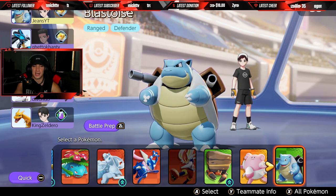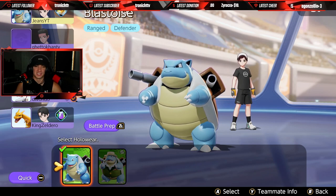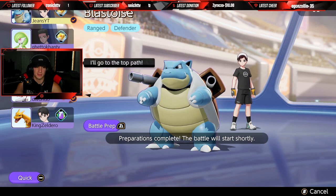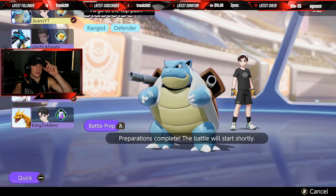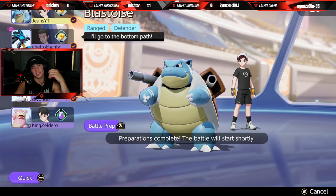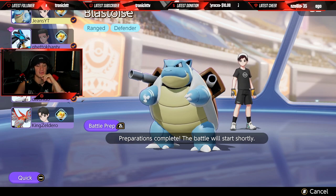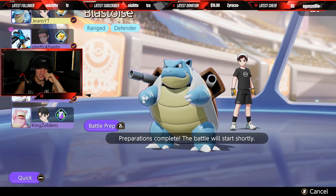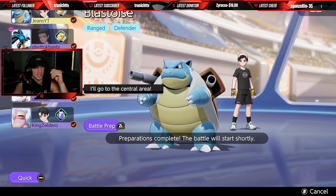Instantly lock Blastoise — so easy since I bought him first. He's just chilling. Our team might need a jungler. I'm going to go top lane with Venusaur and hopefully Cinderace can play jungle, because I like our bottom lane with Lucario. Cinderace has to play central — and there it is, he locked it in.